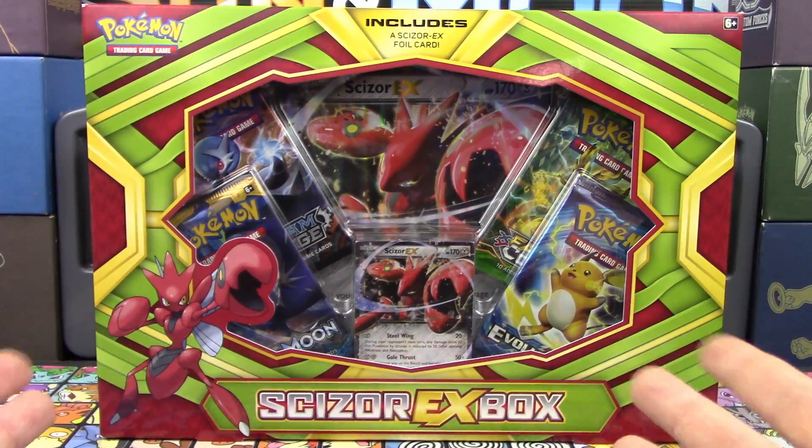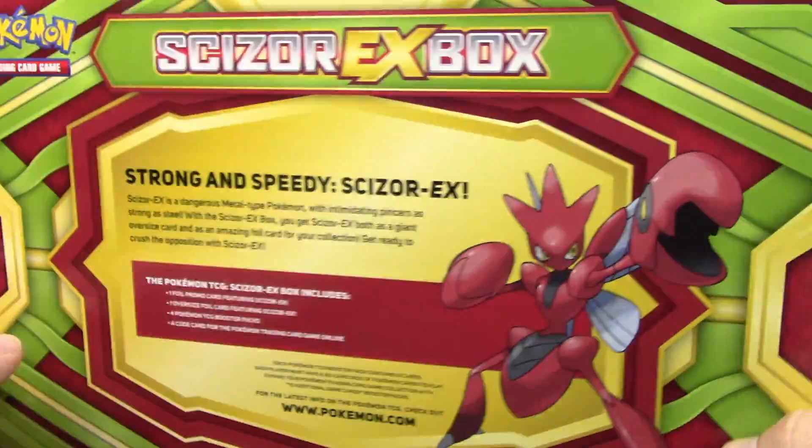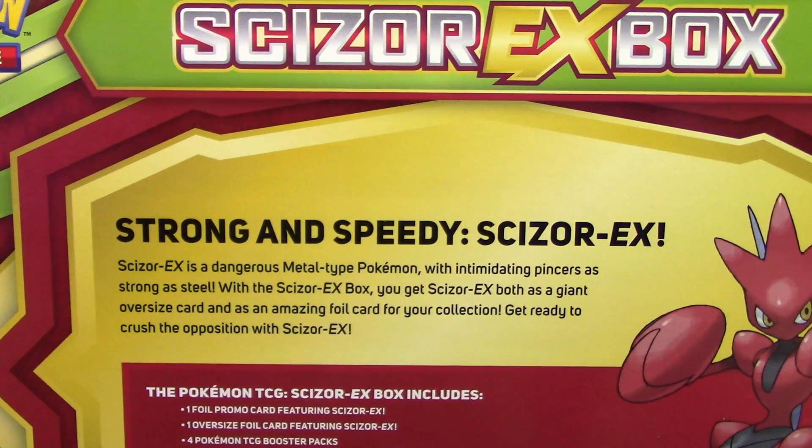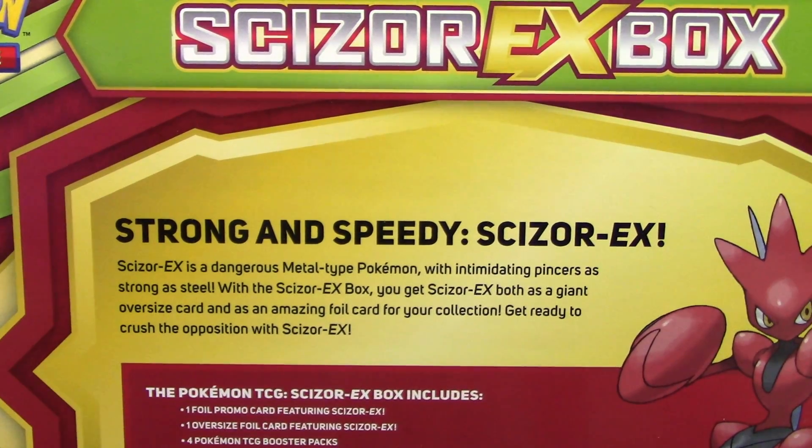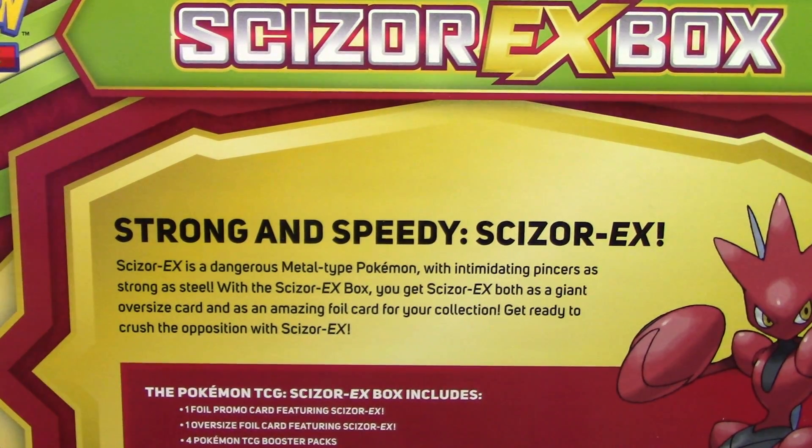So we got our Scizor EX box. Let's take a look at the back here really quick and read this. It says: 'Strong and speedy Scizor EX. Scizor EX is a dangerous metal type Pokemon with intimidating pincers as strong as steel. With the Scizor EX box, you get Scizor EX both as a giant oversized card and as an amazing foil card for your collection. Get ready to crush the opposition with Scizor EX.'